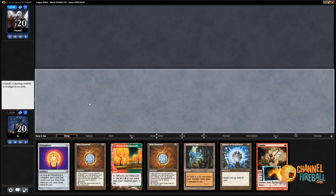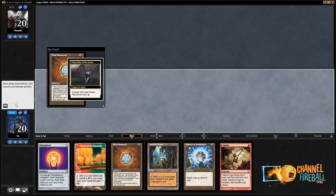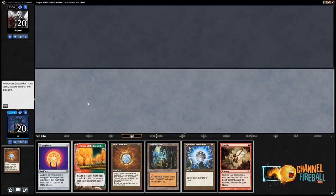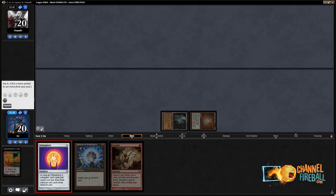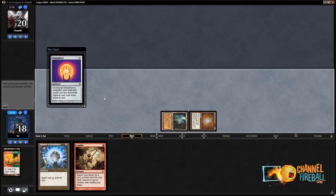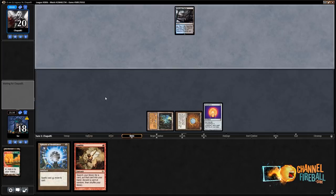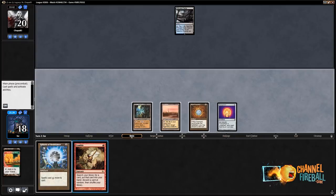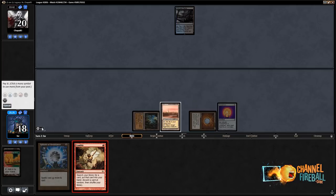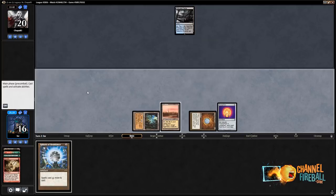Oh yes, wow — this hand is good! This is turn one Trinisphere. The revealed Chancellor of the Annex — okay. I even have the extra Mox, no big deal. Discard Grove, play land, play Trinisphere — so turn one, every opponent's spell costs three. And now I get to Gamble for Life from the Loam. I think I want to play my land because I'd rather discard Life from the Loam — and we discard it. Sweet.